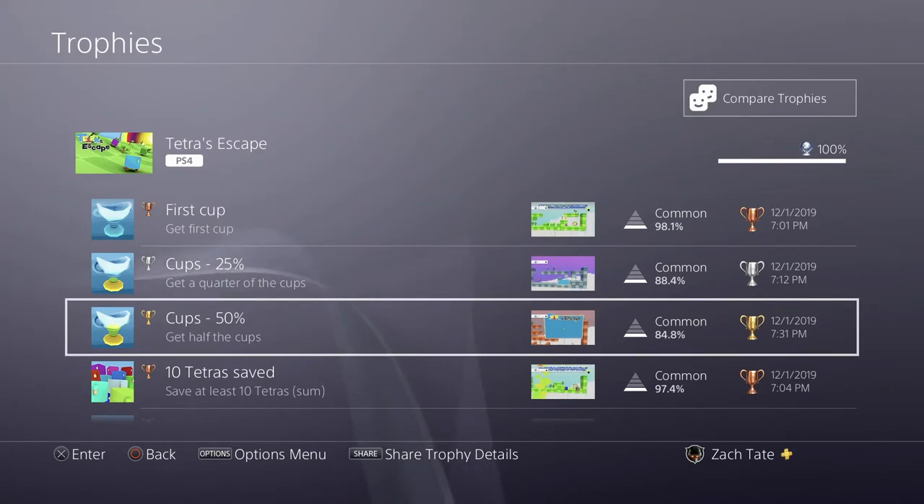If you want to skip a couple of the tougher ones in the first four worlds and do a couple of the later ones that are really easy, that's perfectly fine, because there are some really easy ones even into world six. So that might be able to save you just a little bit of time.